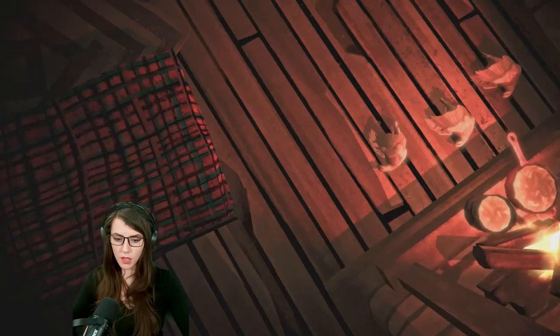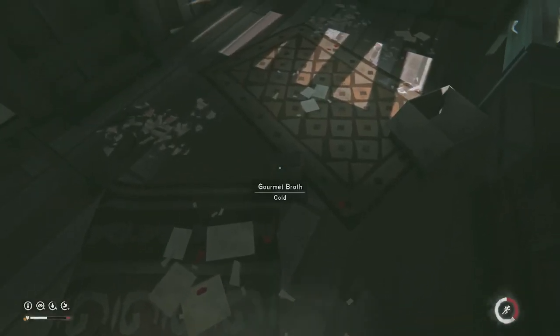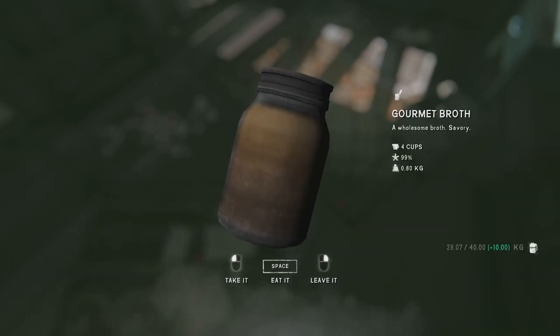However, as soon as the old batch is dropped and goes cold, it creates a new stack, reverting to 170 calories, and the chain of 25% starts over again. Similarly, if you separate any cups of broth from the original stack, they'll revert back to 170 calories.